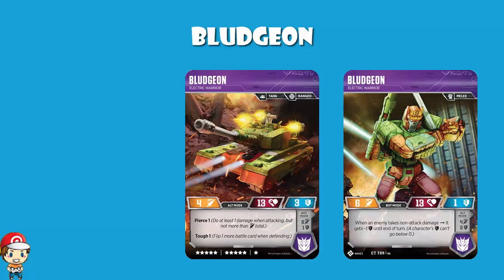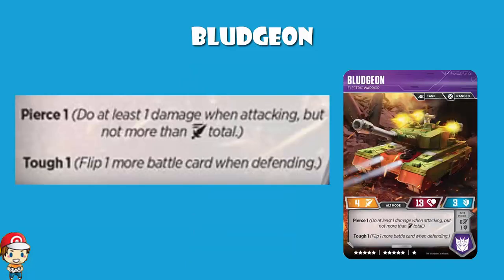We might as well start off in tank mode. Pierce 1 guarantees you do at least one damage while attacking, and Tough 1 lets you flip one more battle card while defending. Defensive decks tend to be played blue-black — blue icons to give you extra defense, black icons to give you a little bit of Pierce. So you sit there defending, and you've got enough Pierce that you're getting some damage through.